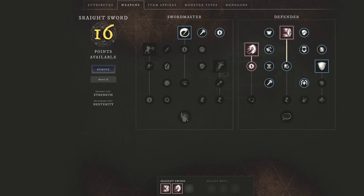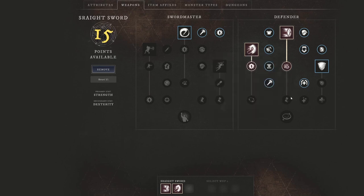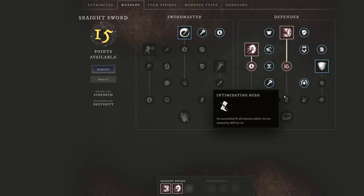If we talk about the Shield Rush side of things, we are going to see Improved Rush. On a successful hit, all enemies within five meters gain 10% weaken for four seconds, which is going to make a lot more damage output against them essentially come to a standstill. We're going to jump into some of the passives now so that we can actually get Intimidating Rush as well.